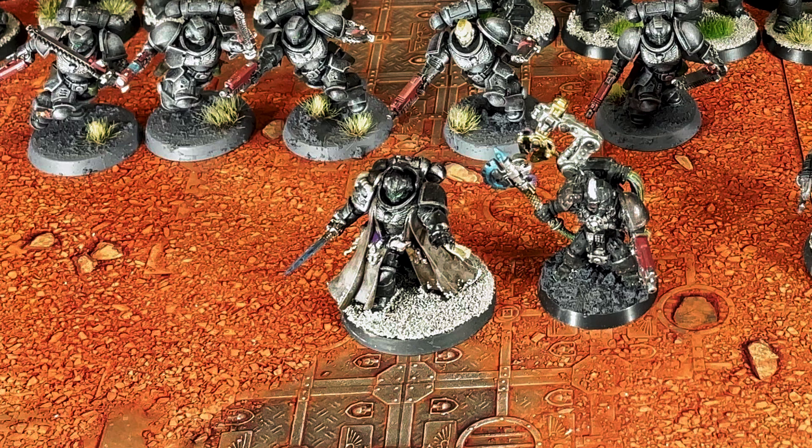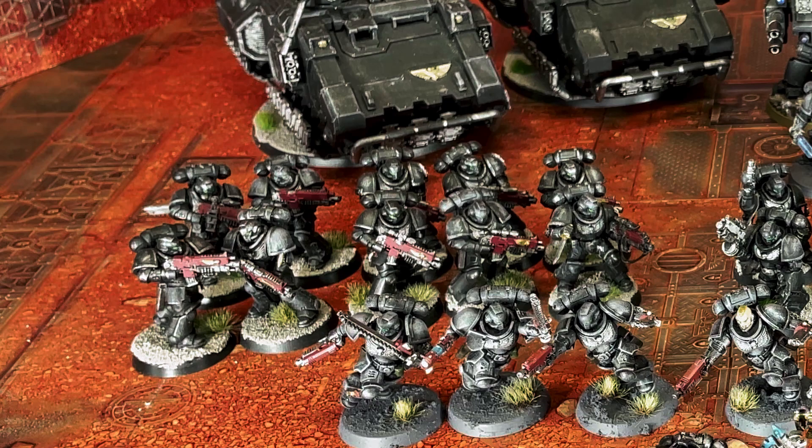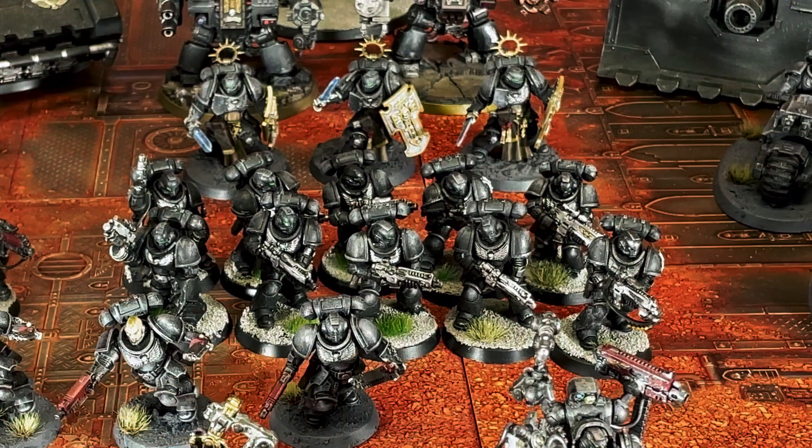I'm bringing five troop choices today. One five-man Assault Intercessor Squad with heavy bolt pistols, chainswords — they'll be riding in an Impulsor. Then I have four five-man Intercessor squads: two armed with stalker bolt rifles, their sergeants with chainswords, and two armed with assault bolt rifles, sergeants armed with power fists.